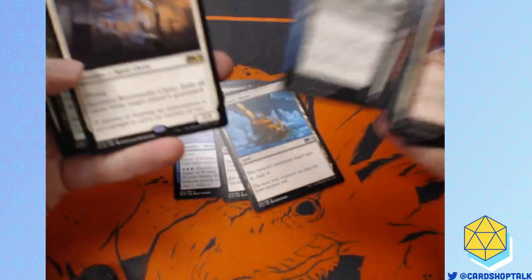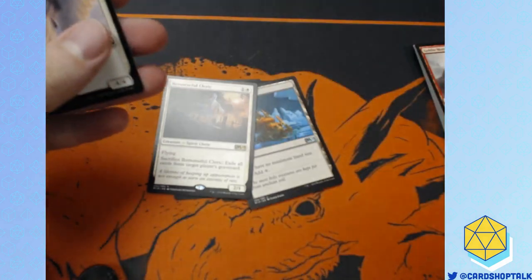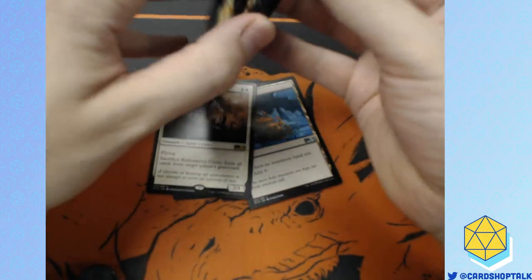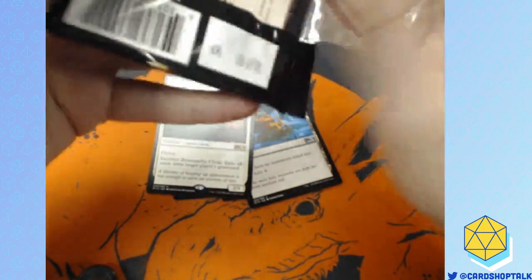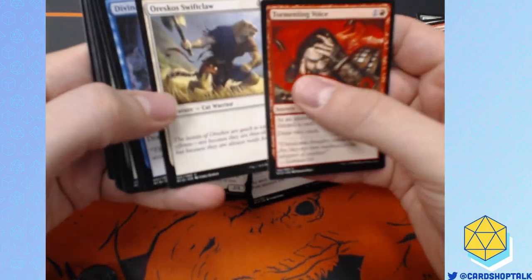Reliquary Tower — it's not a Flavor Win, but it's a great card. Remorseful Cleric. Feels bad. And an Angel Token. I think we already talked about how good the tokens are in M19. I'm a big fan of the tokens in M19.